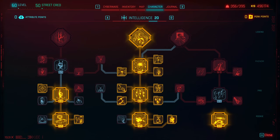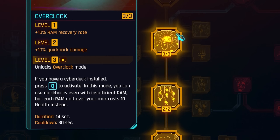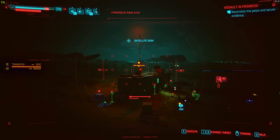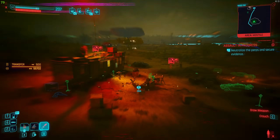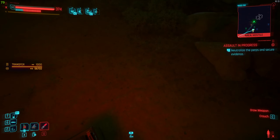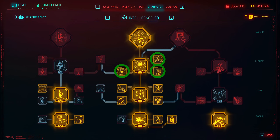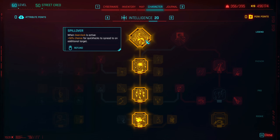Starting with Intelligence, this is basically what you want. Starting with the middle skill tree, the most important perk here is Overclock. Overclock is an ability that makes you use your health instead of RAM for quick hacks if you run out of RAM. It is extremely good for clearing elite enemies with System Collapse or clearing entire levels of enemies with Synapse Burnout. The perks around it basically help out with survivability and keeping Overclock up, and the last ability of the middle tree makes Overclock even stronger.